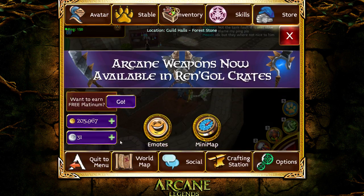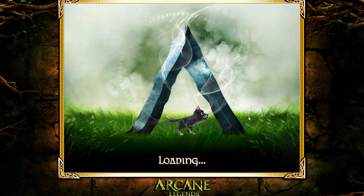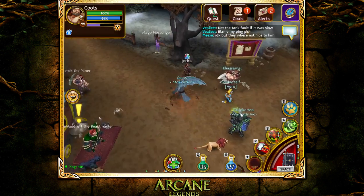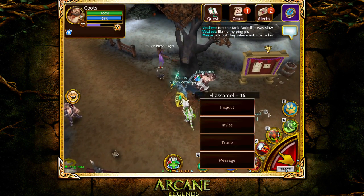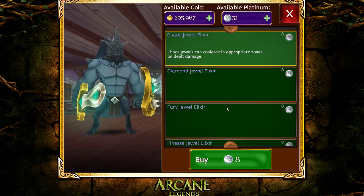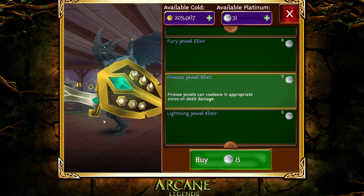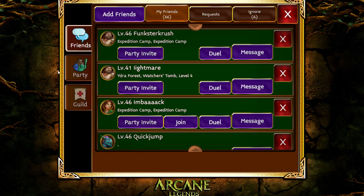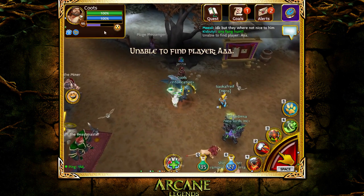What you want to do is go here, head right over here, talk to this girl right here. Make sure you buy a Finest Jewel Elixir. Once you have purchased that, make sure you are in a ghost party. By typing AAA, that means you are in a party where no one can join.